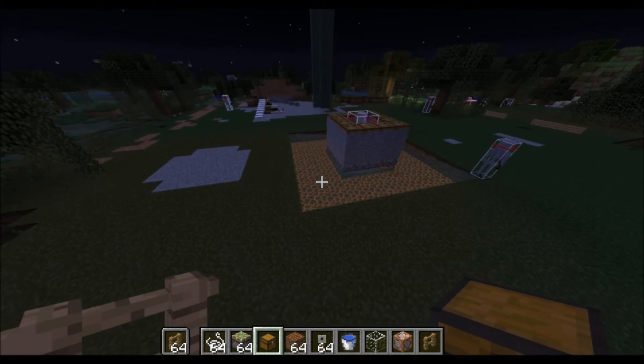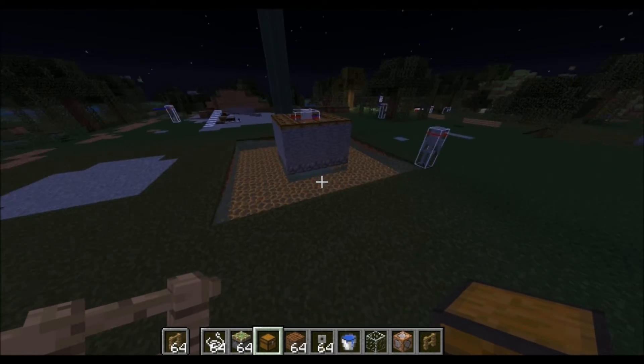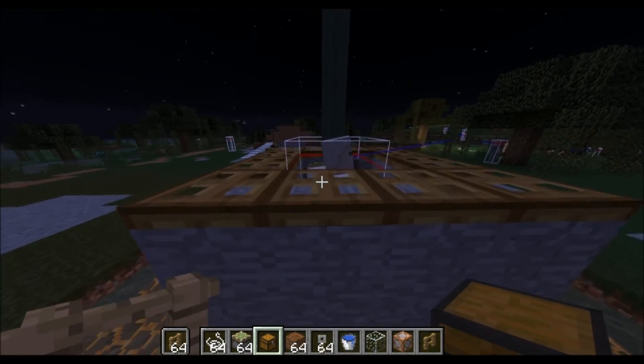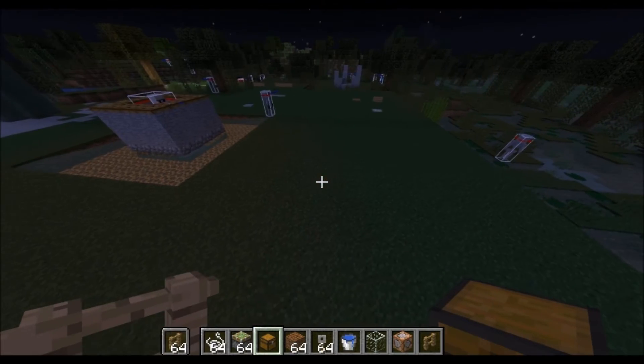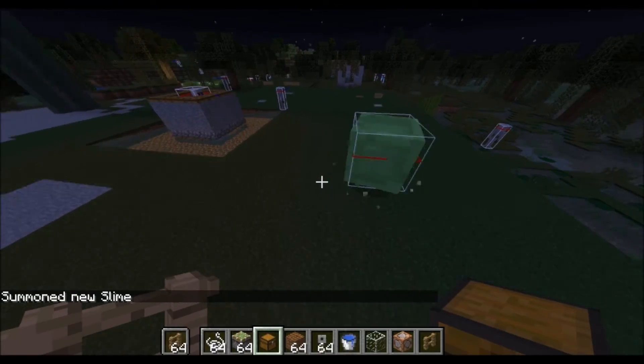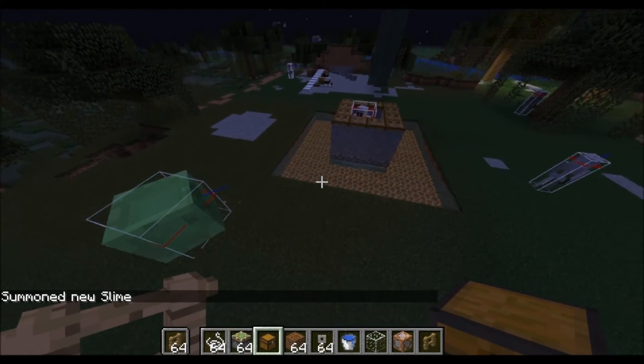As you probably know, slimes can spawn in swamp biomes. The typical way that you do a slime farm is you have an iron golem, and the slimes will be attracted to the iron golem. In fact, it seems like every mob will attack the iron golem.